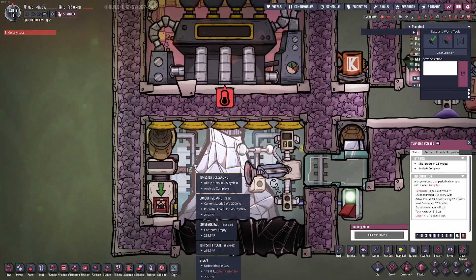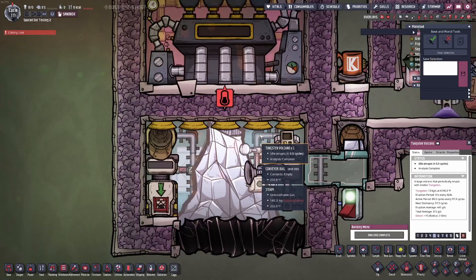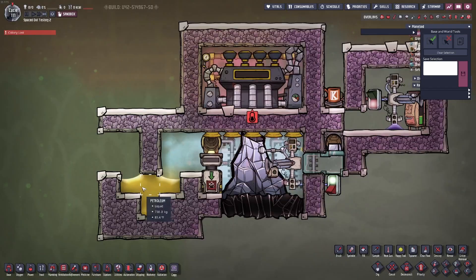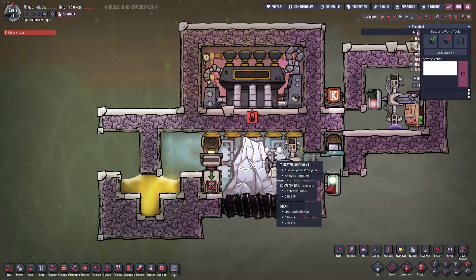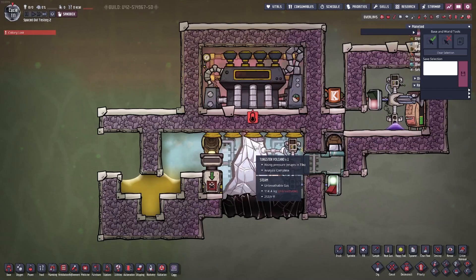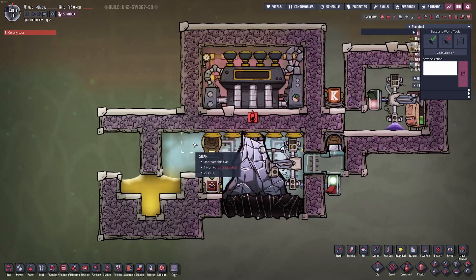The conveyor around here can be built out of practically anything as it doesn't get that hot. Although until there is plenty of steam in the room, these two will melt — that's why it's designed like this. Alternatively, you can use petroleum, crude oil, or any other liquid that doesn't have a low boiling temperature. You can also build access for duplicants if you don't want to use an auto sweeper. Make sure the Tungsten Volcano doesn't get over-pressurized — these over-pressurize at 150 kilograms, which is why I put around three tons of water in. If needed, make the room one or two blocks bigger.